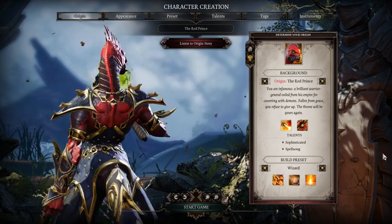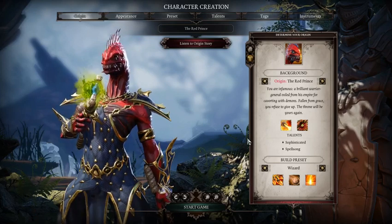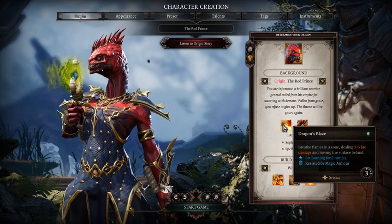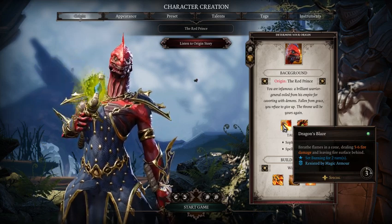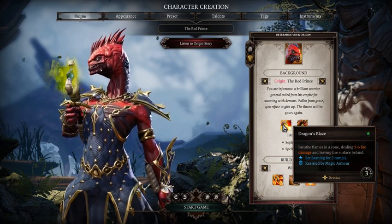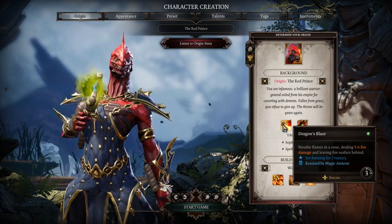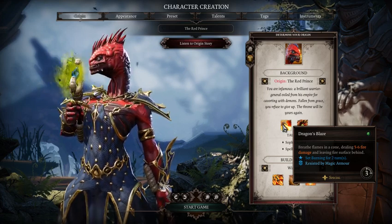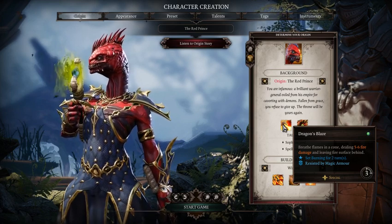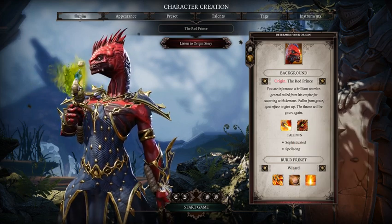You might be saying, why is he really good at that? To understand the character, you must look at their racials. The racial that he gets is Dragon Blaze — basically, you breathe flames in a cone, dealing 5 to 6 fire damage and leaving fire surfaces behind. It's burning for 2 turns and it's resisted by magical armor. Right there, you've already got a fire-based ability that does fire damage and leaves fire on the ground, giving you an elemental surface you can do stuff with.